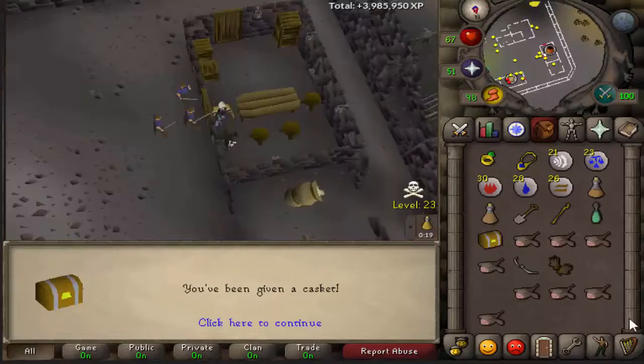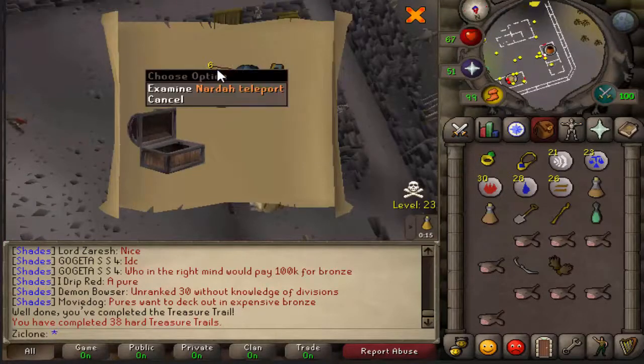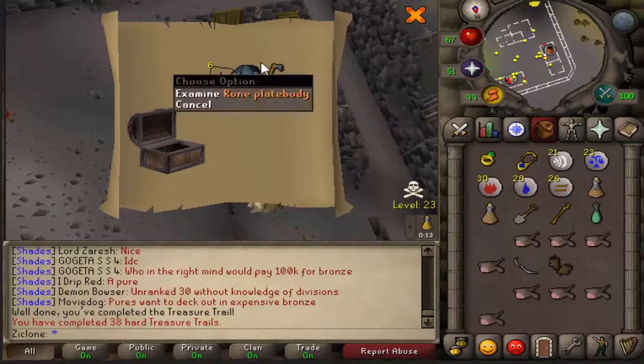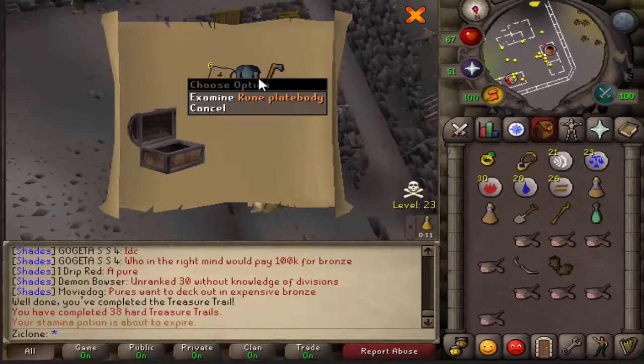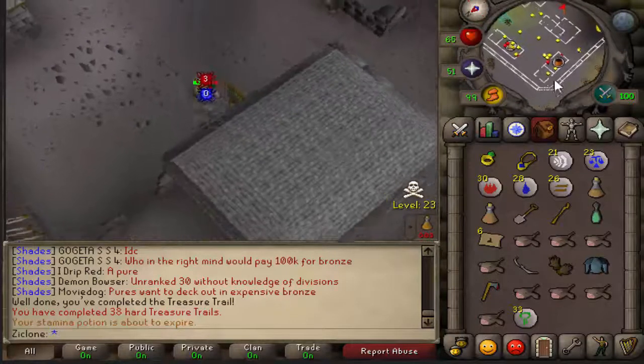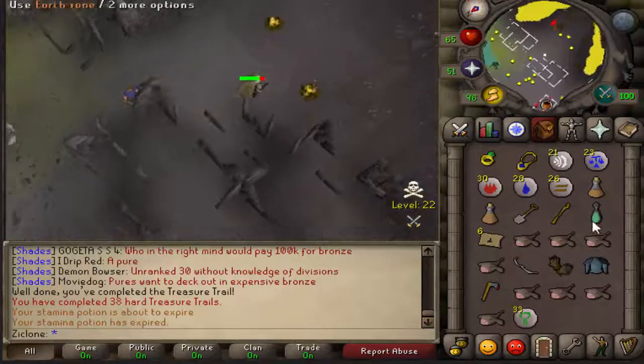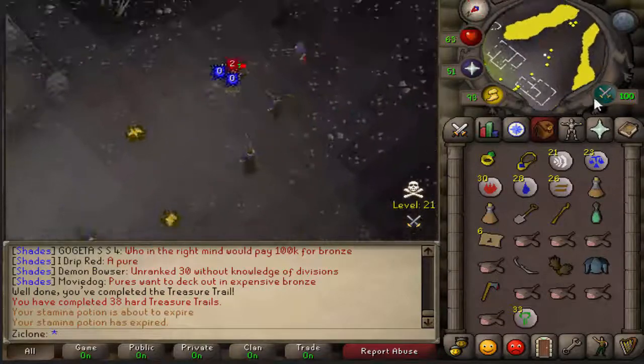Alright guys, so I think this is a reward — and there we go. Those are really nice Nardah Teleports. Rune Platebody — not too shabby. I can definitely make some money; I think it's at least a 50 to 70k reward right there. So that's pretty nice. I shall go finish this Greater Demons task off and then I'll get back to you once I get my next task.